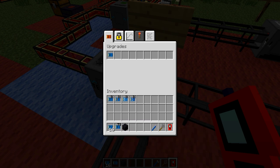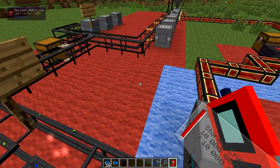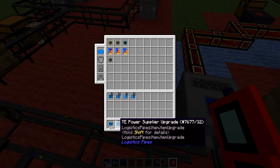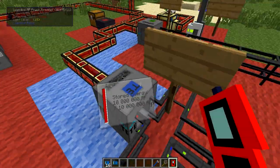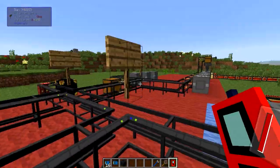The Power Transportation upgrade means you will have to put it on every intersection where you want to be able to transfer power. The Thermal Expansion Power Supplier upgrade is the actual upgrade you put into the exact location of the machine that you want to power. You might think this is a little bit confusing, but don't worry — I will show you a practical example.